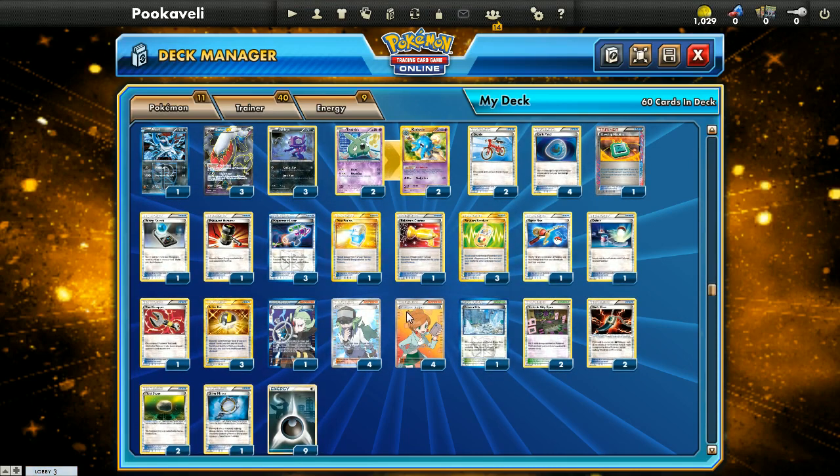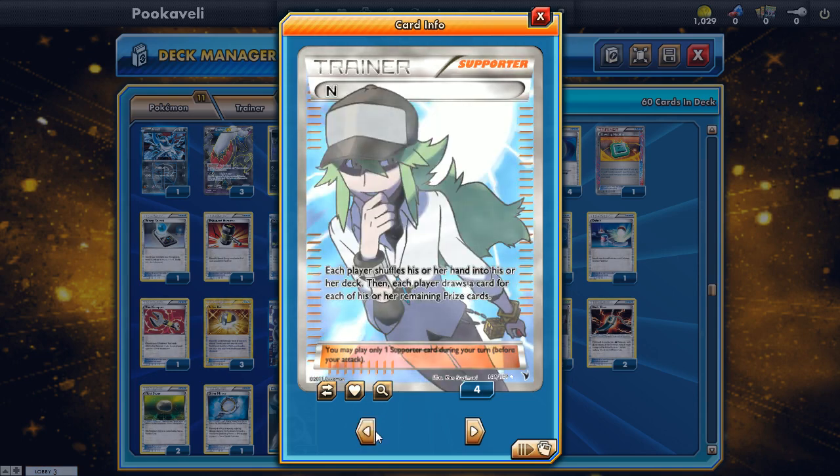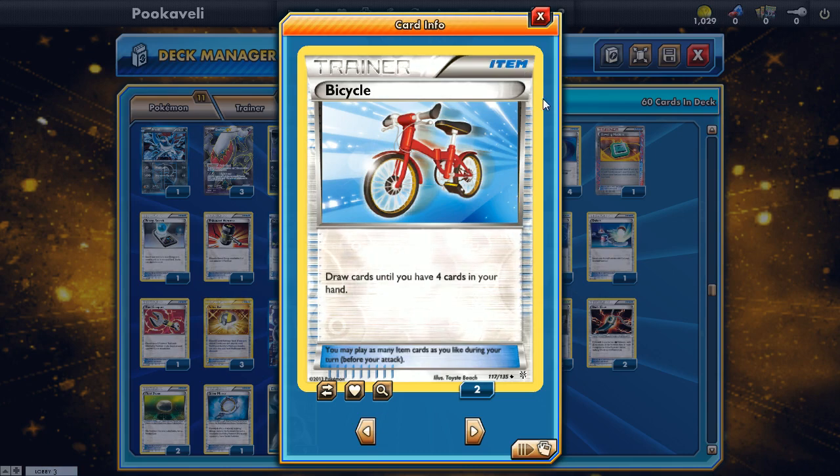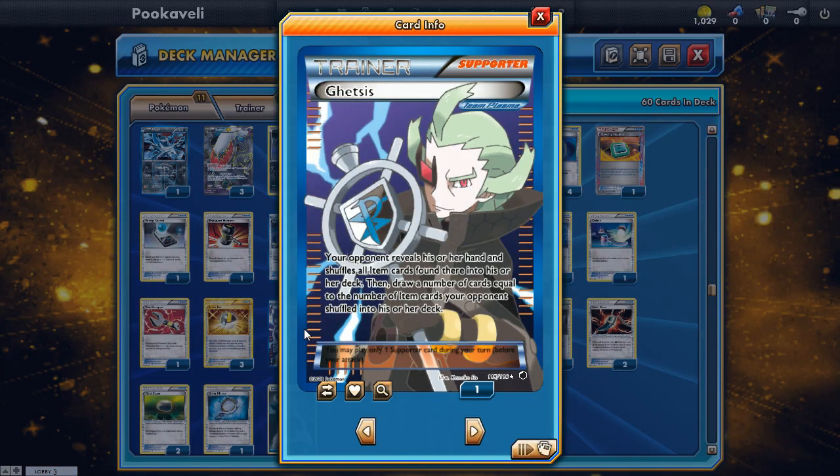For supporters we run four Professor Juniper, four N, three Random Receiver, and two Bicycle — an item card that lets you draw more cards. We also have one Ghetsis: your opponent reveals their hand, shuffles all items found there into their deck, and then you draw cards equal to the number of items shuffled in. This is very good against other Dark Rai decks — after your opponent Junk Hunts, Ghetsis makes them shuffle those items back. It can also disrupt Stage 2 decks by taking away Rare Candy, or even Tool Scrapper.